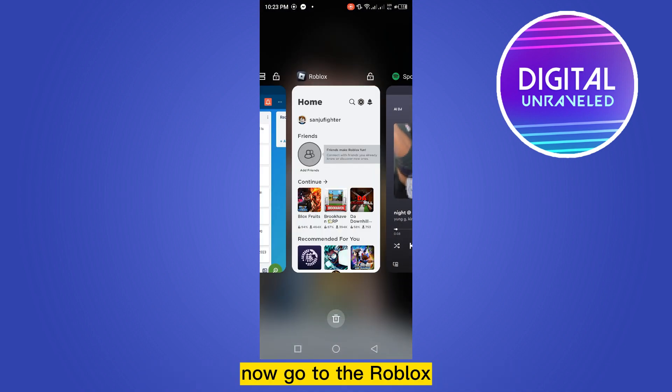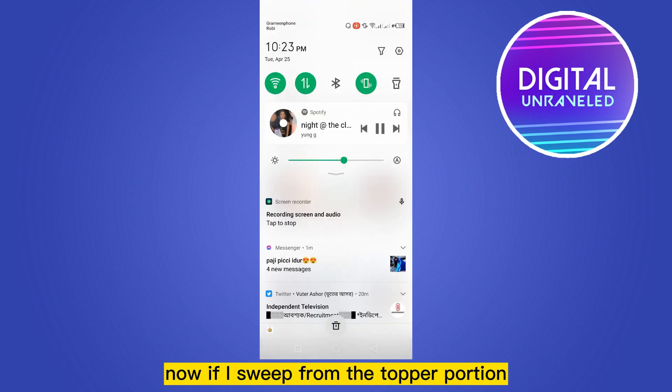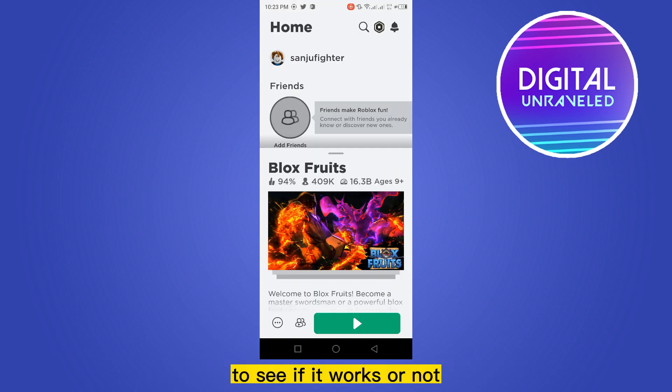Okay, you can see that the music is running. Now go to Roblox. If I swipe down from the top portion, you can see that the music is still running. Now I'm going to go to a particular game to see if it works or not.